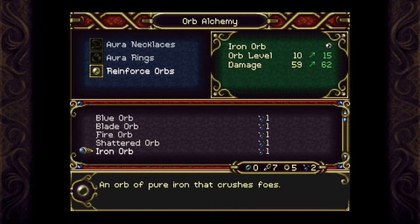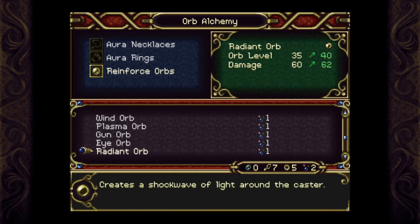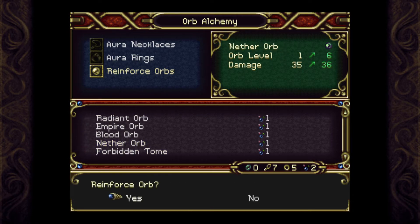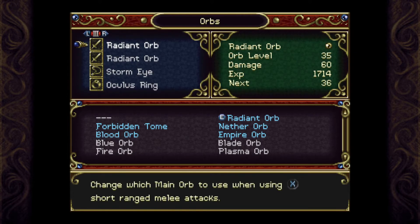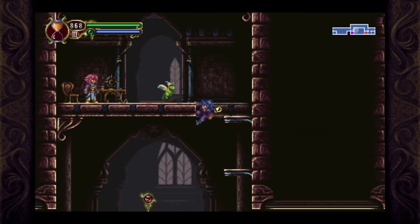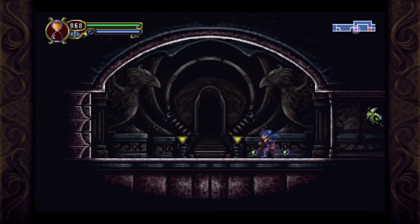What are the other ones? I've got the Shattered Orb and the Eye. That does 20 damage. The Nether does 36. I might actually replace the Shattered one with the Nether — just two of the Nether. Which means all three of my things will not be varying it up. Two Forbidden Tomes and then two Radiant Orbs. Not bad. Alright, back to here. It's time for the final boss, I guess. It's time to finish this.